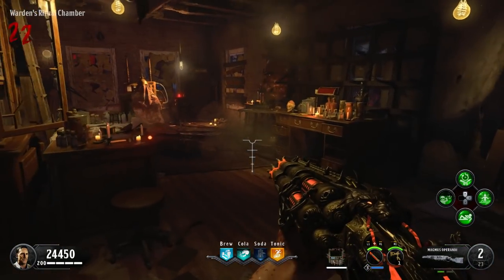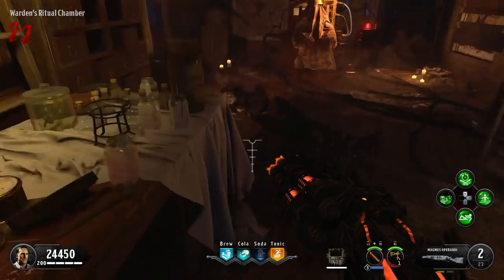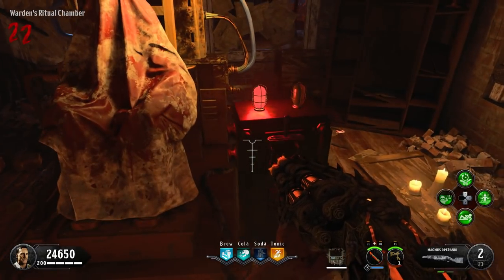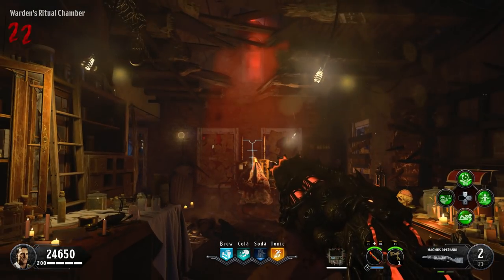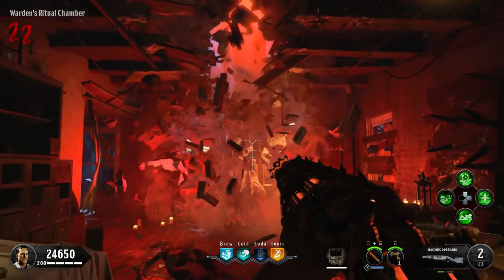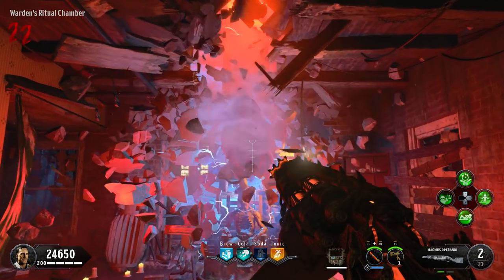Once this is open and you've hit it with the charge attack from the Warden, there's a little red cube thing right here — I don't know exactly what that thing is, but you can hold Square to pick it up. Then you can interact with the electric chair and you'll see a nice little animation where the electric chair starts floating up, revealing a bit of the story.